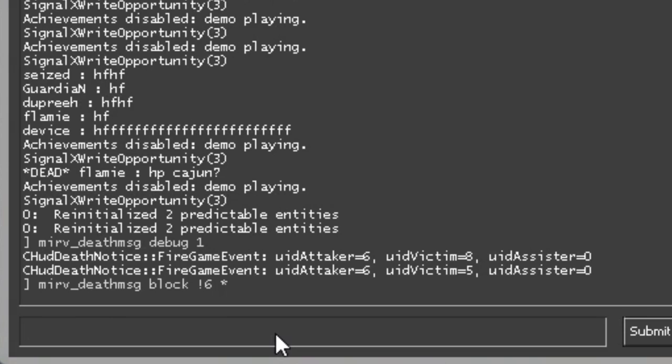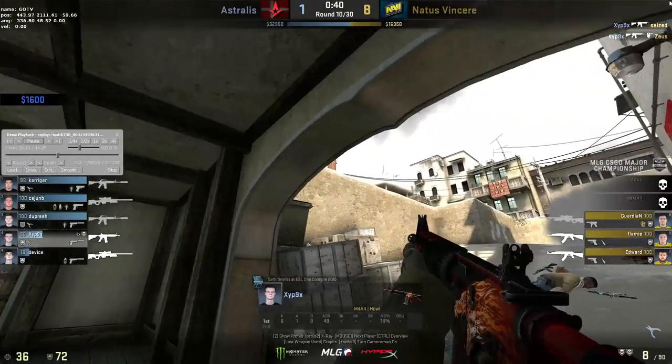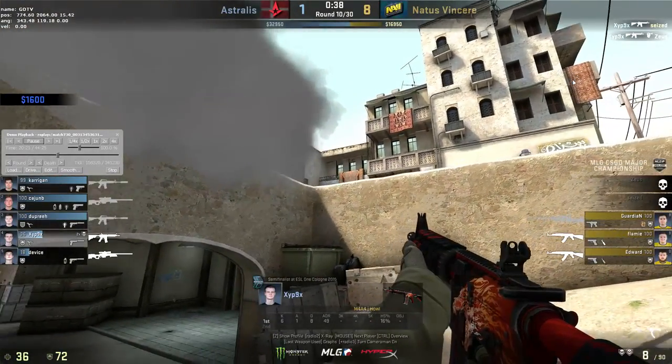For the other one, to make it last longer, you want to type in mirv_deathmsg cfg noticetime and then whatever number you want in seconds. I'm just going to put 40. Then whenever someone else gets a kill, you won't see it up in the top right.